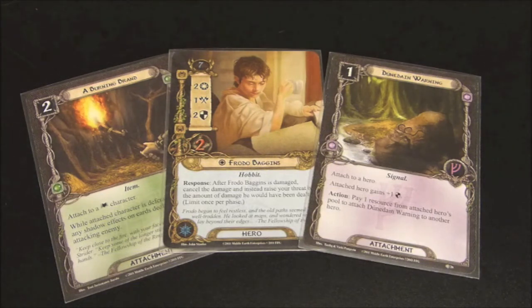As a buyer's guide, I would highly recommend this expansion. I think the player cards are great — Burning Brand is almost essential, there are some really good Rohan cards, there's Song of Wisdom which lets any hero gain the lore resource icon, Dunedain Warning, and Frodo Baggins. There's just a lot of really good cards in this pack, and if you're only able to buy a few expansions, this would be one worth considering.